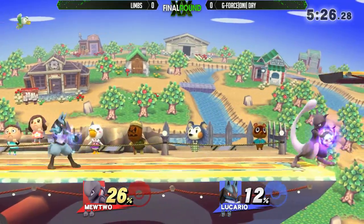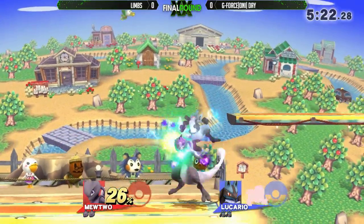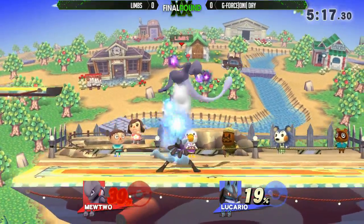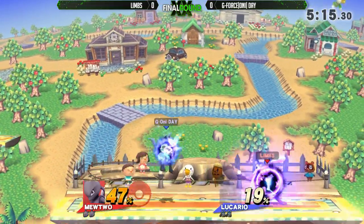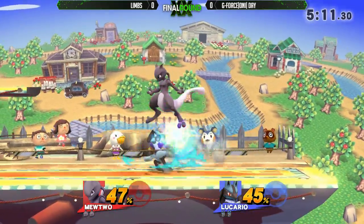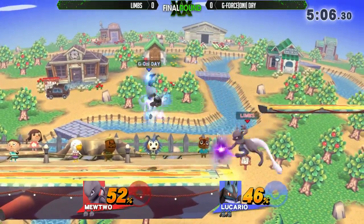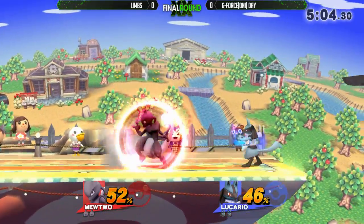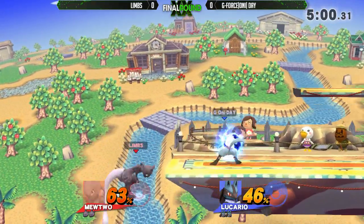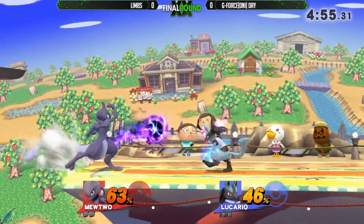Right now, this is kind of what I expected — there's a lot of Shadow Balls and Aura Spheres. Down air from today. Yeah, there's those throw combos we were talking about earlier. The Shadow Ball just beating out Aura Sphere. One of the things about Aura Sphere — the more aura he gets, the more things he can just beat out. So if you're not paying attention to that as an opponent, your projectiles might win early in the game, but once that aura starts coming out, the Aura Sphere might be the better projectile.